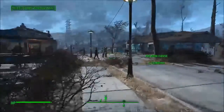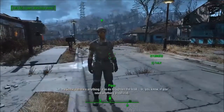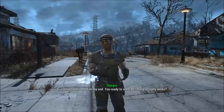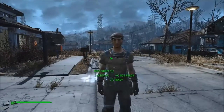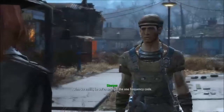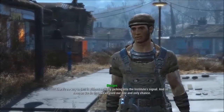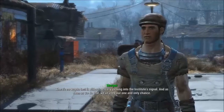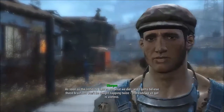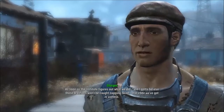Head back to Sturges and let him know what we've done. Sturges, everything looks good on my end. You ready to see if this thing actually works? Hmm, can we do a test first? Shouldn't we test it first? I wish we could, but we've only got the one frequency code. There's no way to test it without actually jacking into the Institute's signal. And as soon as we do that, we've used our one and only chance.